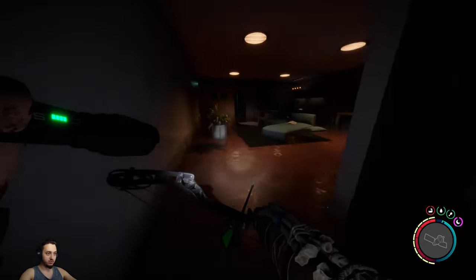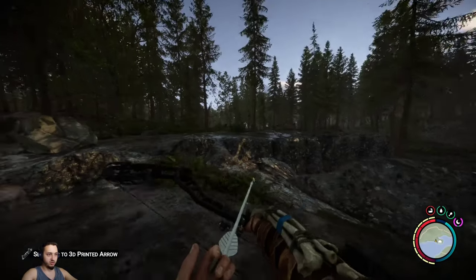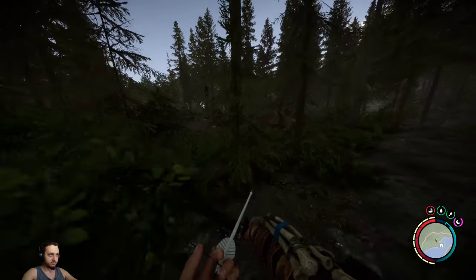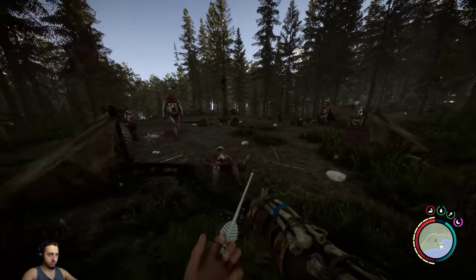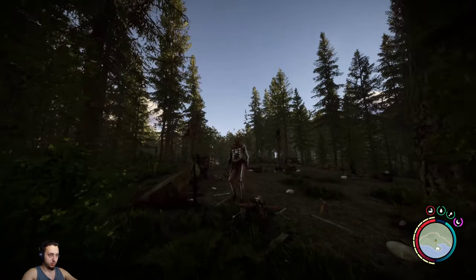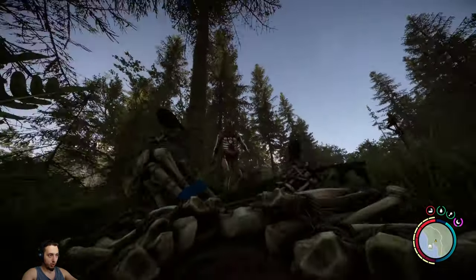Let's head back up to the surface - looks like we got everything here. Nothing else in the fridge. We're going to head back up to the surface. I'm going to try out this new bow, boys. It's a nice-sized camp too. Pop that boy in the head. Oh shit - turn around, that boy was there.